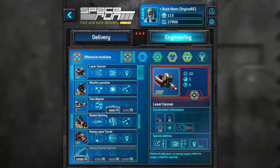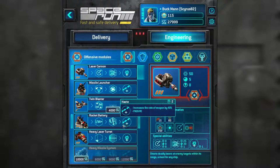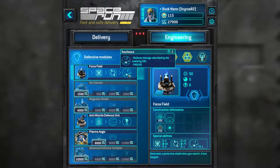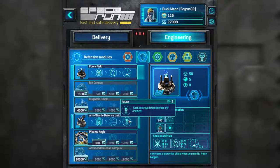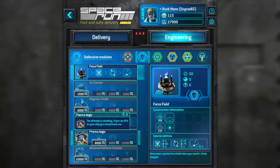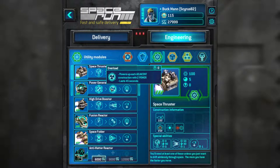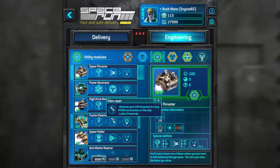I have unlocked the Rocket Battery, the Kinetic Shot, the Zone Strike, and the Haste — and that was pretty expensive, but I was maxed out on credits. I already had the Heavy Laser Turret unlocked fully. Force Field I had unlocked fully. Anti-Missile Defense Unit with Deviation and Frenzy. Off-camera, I unlocked Reuse and Plasma Aegis. Basic Space Thruster unlocked fully. The Power Generator — I had Hotfix and Overload originally, and I also unlocked Reinforce off-camera.